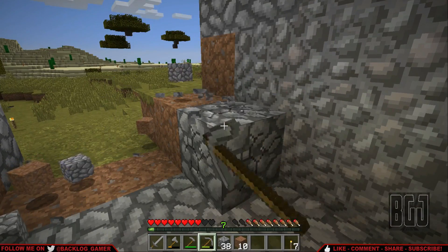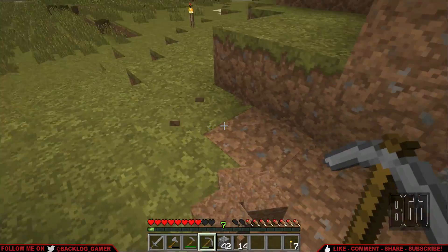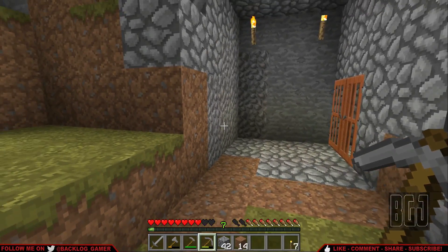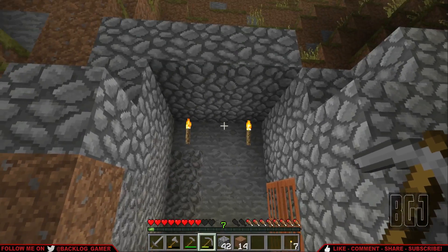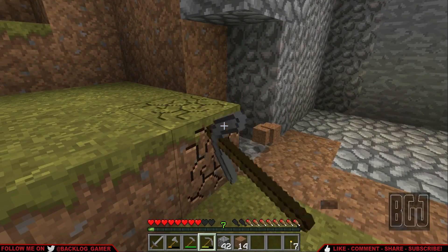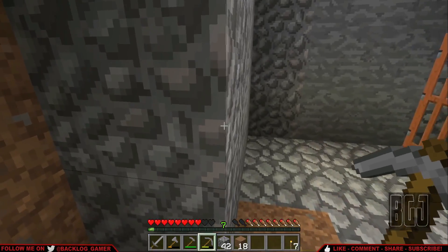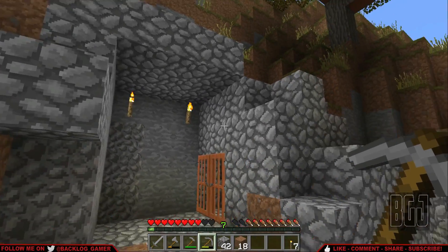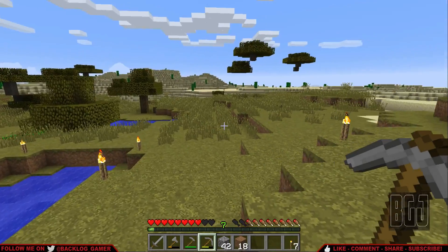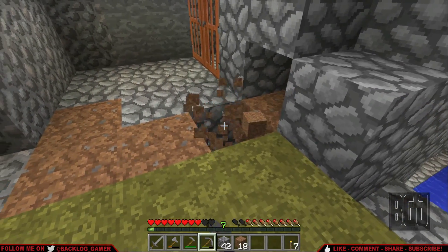I'm just trying to get rid of all these patches and blotchy areas with dirt and we're gonna make it all kind of uniform. See how it's kind of ugly with all the dirt? Also the gravel in the wall — eventually I'll take care of that, get rid of that too. But right now we're gonna make it more uniform, make it look more like a proper dwelling than some kind of caveman hole in the wall.